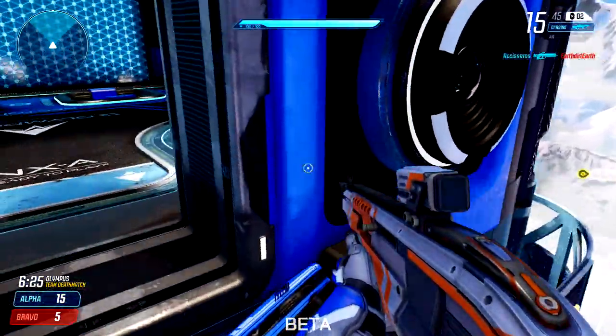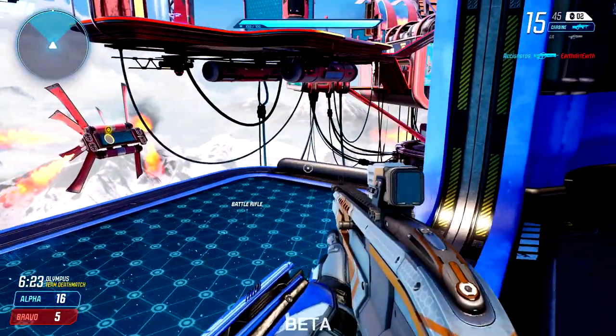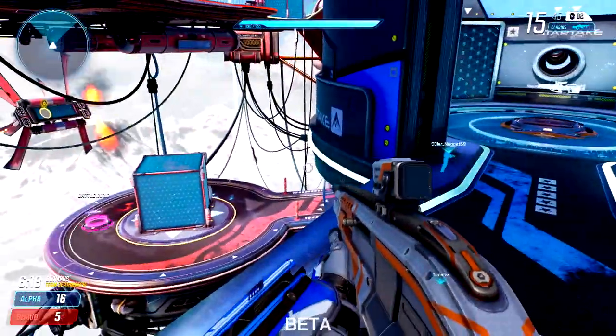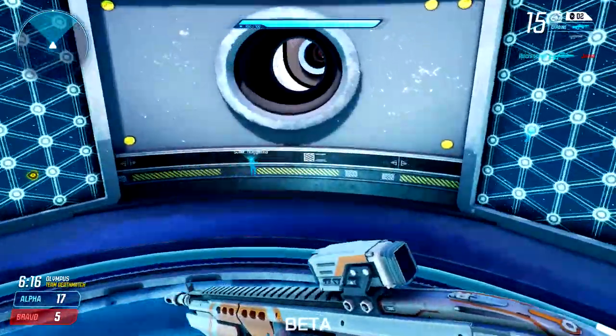Make sure you pop a portal over there, and then what you want to do is make sure you try to find an enemy. You want to try to bait the enemy and then set up the opposite portal and try to get them to go through it.